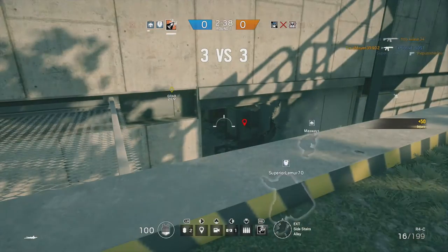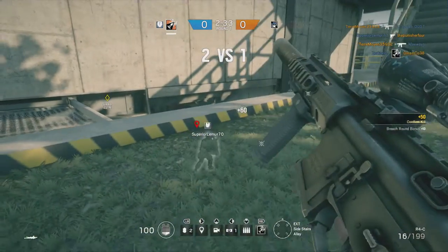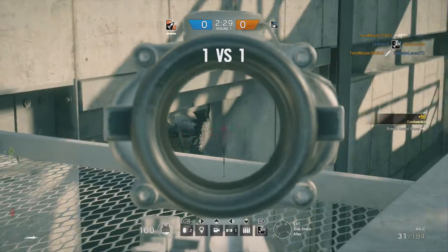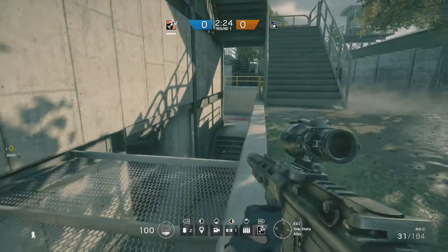If you do bring along Ash, or one of your teammates brings along Ash, and these inner grey walls haven't been reinforced, make use of Ash's grenade launcher and open up those holes, because it's just going to give you another viewpoint into that main room and more opportunities to create death in the enemy's ranks.